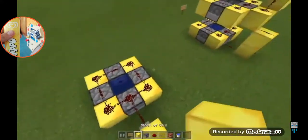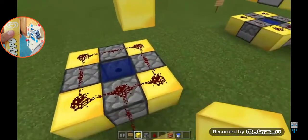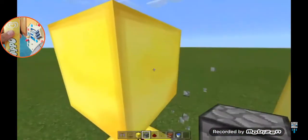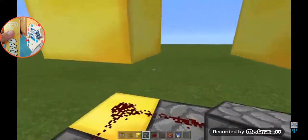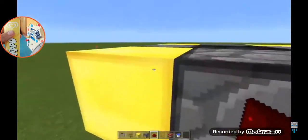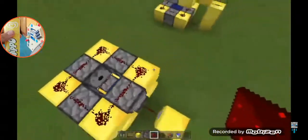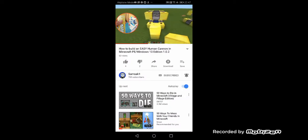You guys are probably wondering — wait, how on earth do you build it to the top? It's simple, really simple. Watch again — put this right there. I can cut the parts where I need to place myself. Done. See, now you just go like that. Shift-place it — bang bang bang bang. There you go, done. Now in order to make the redstone go high...